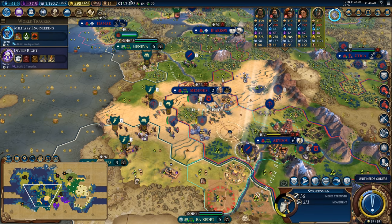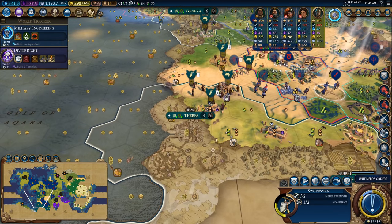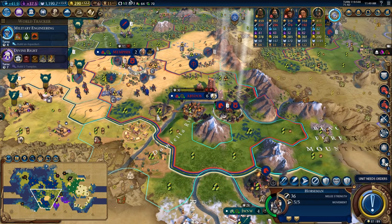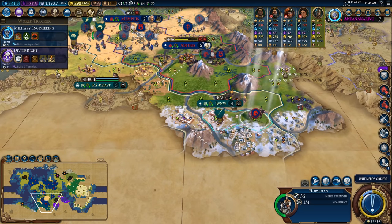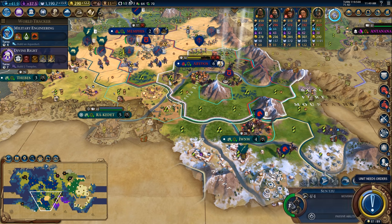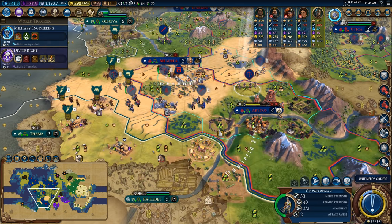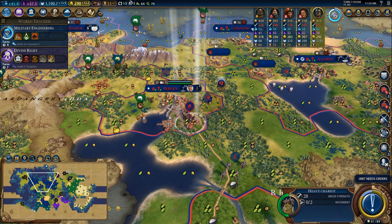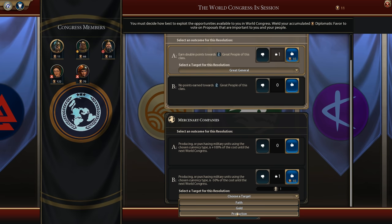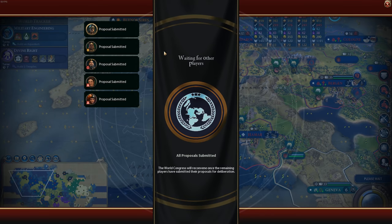We're moving our army over towards Thebes so we can get that taken out pretty quick. It looks like they're starting on walls so I'm hoping to hit this before the walls become a problem. I've got a promotion on this guy — I'm going to take the battle cry promotion because it's a much more flexible promotion. I'm using this horseman to run around and do some pillaging. I need to plug in the gold to upgrade this chariot to turn it into a knight, but we're almost there.